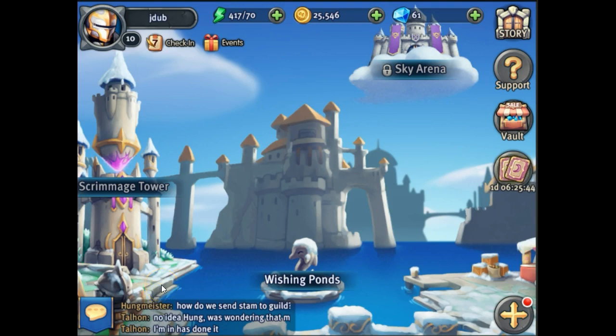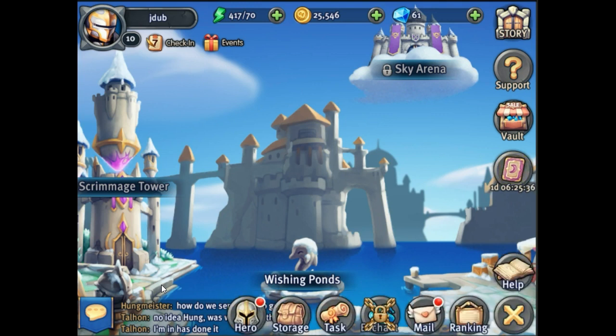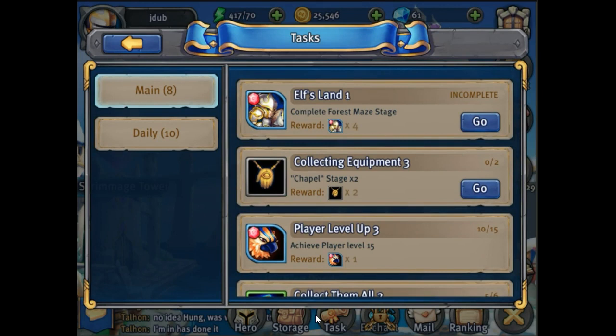Hey guys, so this is how you use your referral code and actually get referral bonuses. You only have 48 hours after you've started an account here on Heroes Tactics. You go in the bottom right, you click there, you go over the tasks, you open up your daily tasks and your main task.